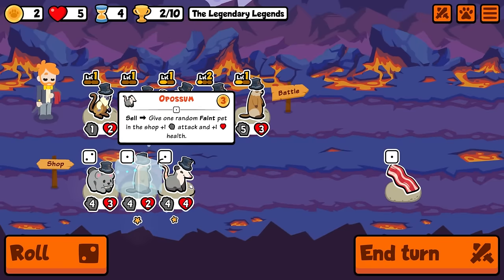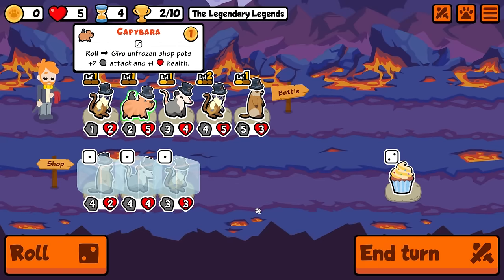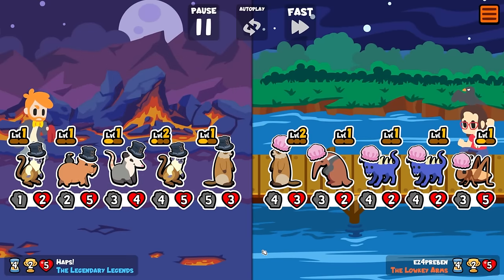Roll it. There's the level up for next turn. There's another level up for next turn. There's the level three. Okay we've literally got everything that we want. I think we just keep this order. So we've got the level three pie tamarind and we're gonna have a level two groundhog which is also gonna be pretty nice.